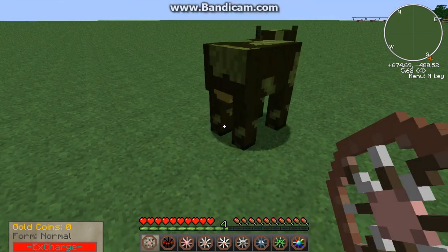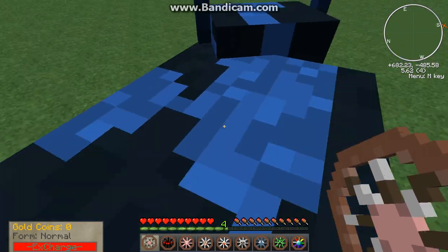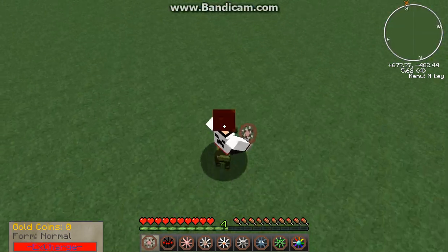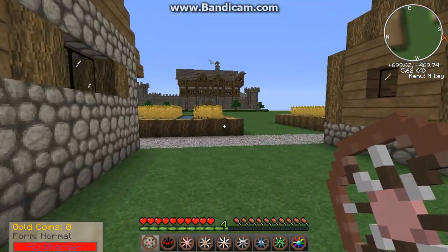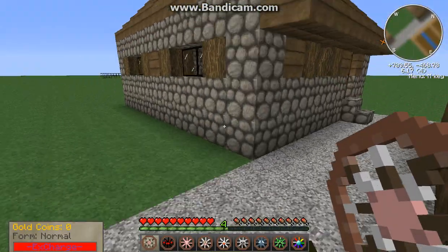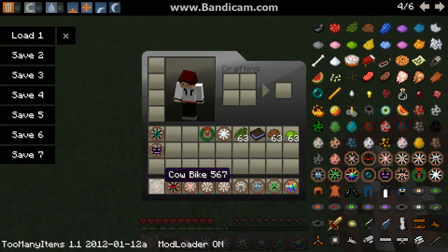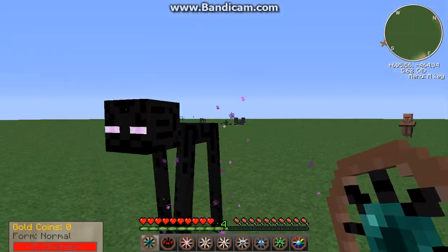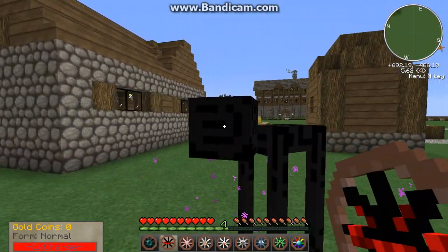You get a 20% chance of getting a baby cow. Let's try and get a baby cow — there we go, that's a baby cow! So you get a 20% chance of getting a baby cow. And cows, they can jump two blocks high — see that. All cows can jump two blocks high, which is just kind of cool, except they're kind of slow.